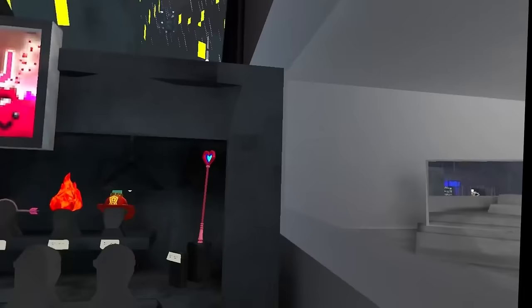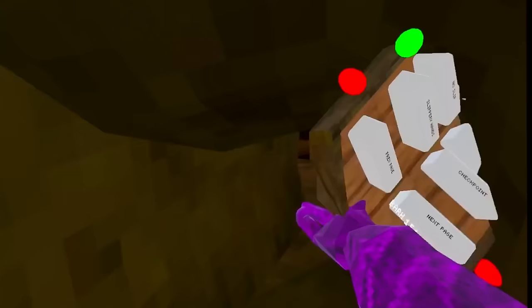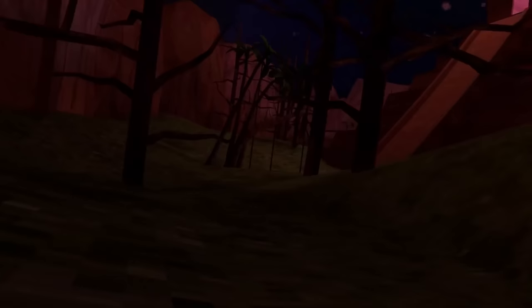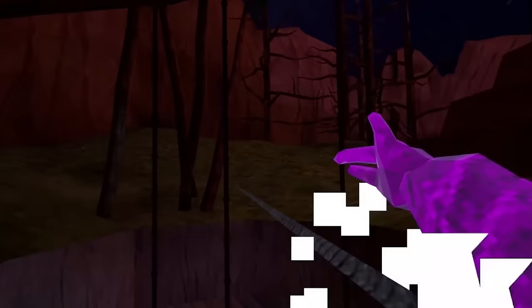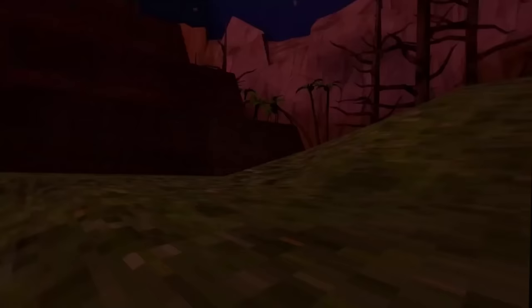We also have a Zipline mod, which is really nice in the new steep Temple map. You aim and create a zipline wherever you want, and it works great. No Slip is also a useful mod for that map. This mod menu works with any update — if anything changes, a new tutorial will be posted, so make sure to subscribe.